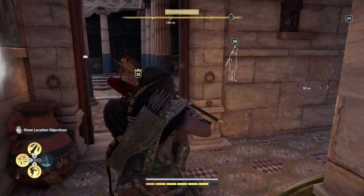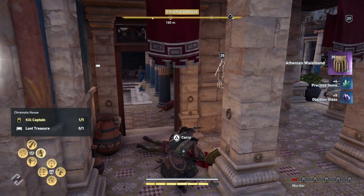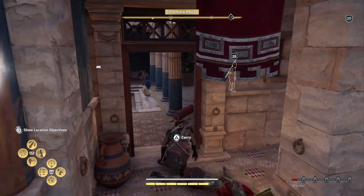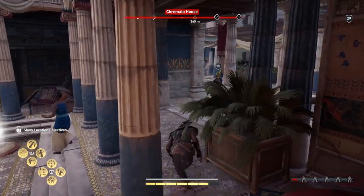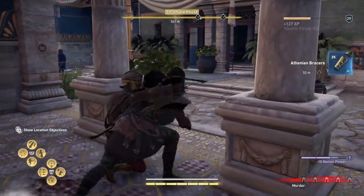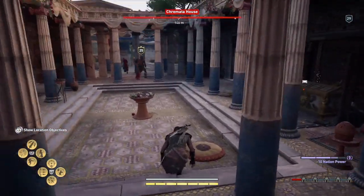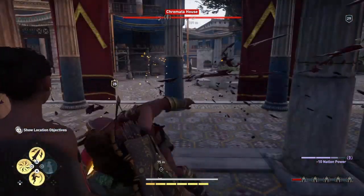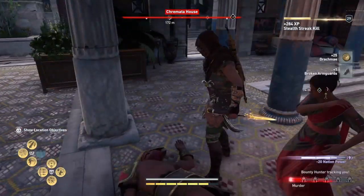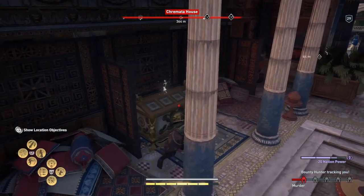Now throw that — that's that one done. Now we're gonna sneak in and take this guy out from the corner here. Sometimes the other guys will help. As you can see, you're building up your bounty again so we have to be a bit careful — kill him. And then run over here and get this.